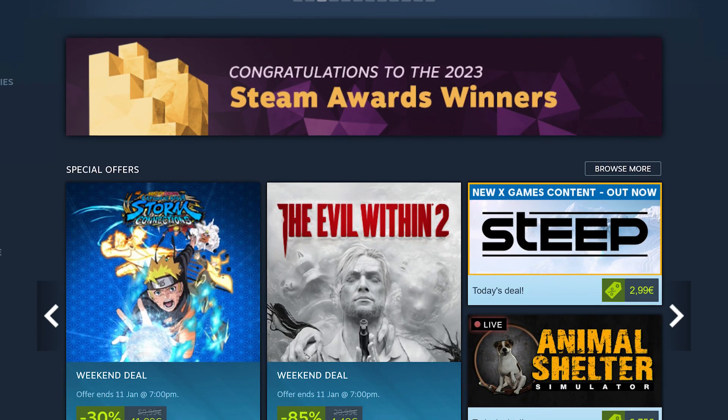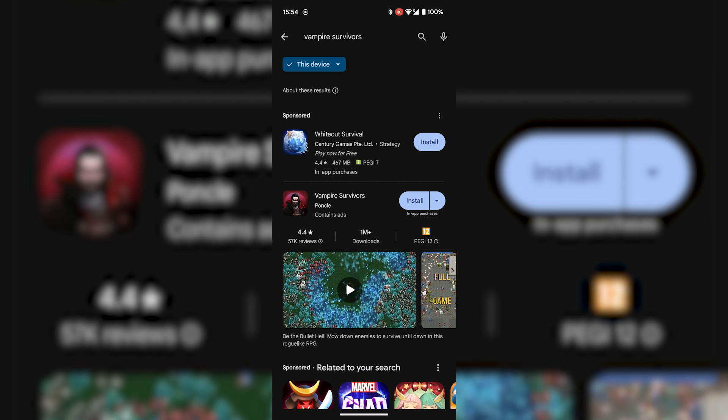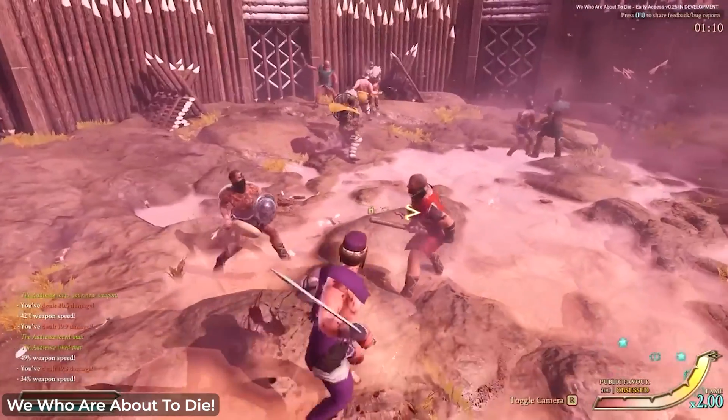On top of that, Steam is actually really good as a democratic platform for marketing your game because Steam doesn't sell spots on their site. The only reason a game is shown on your homepage is because that game is good and because it's selling. Whereas on the Play Store for mobile, you can just pay to advertise and it shows up higher in rankings even if it's a garbage game. By having that wishlist system, you as a solo indie developer can compete in a marketing regard with bigger triple-A games. If you have some GIFs go viral and get a lot of wishlists, you'll be put right next to Call of Duty or Baldur's Gate.